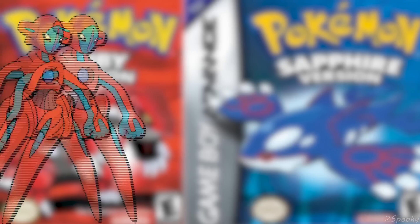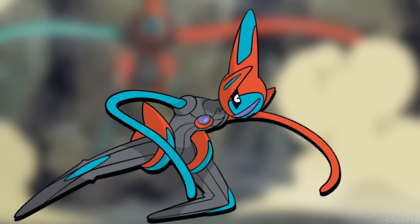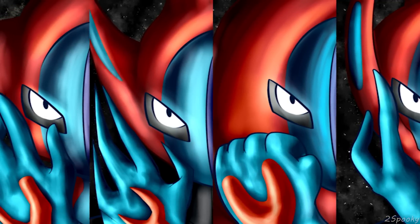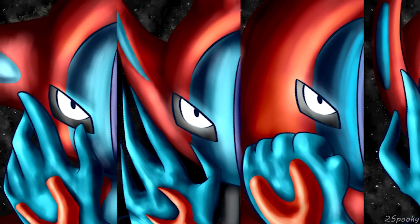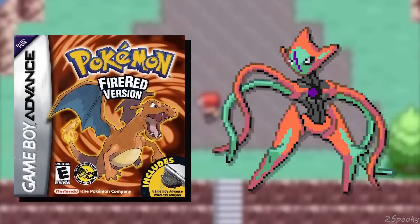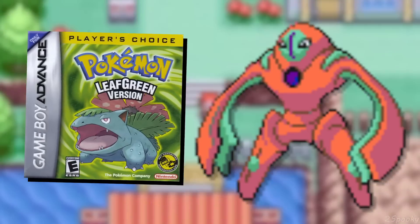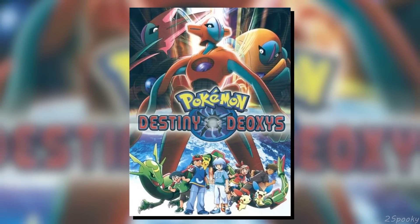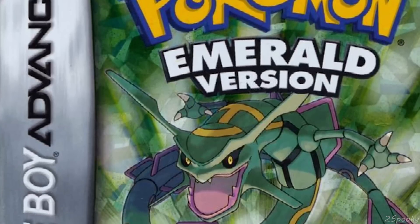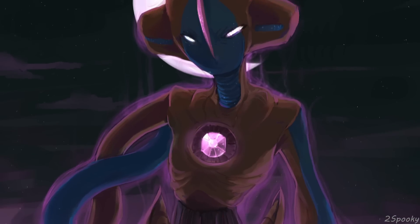So originally, the speed form didn't exist, nor was it supposed to. Deoxys could also only change into different forms depending on what game it was on. In Ruby and Sapphire, Deoxys was in its normal form. In Fire Red, Deoxys was in its attack form. In Leaf Green, Deoxys was in its defense form. It wasn't until after the Pokemon movie Destiny Deoxys that a new form was created for Emerald — which was the speed form.